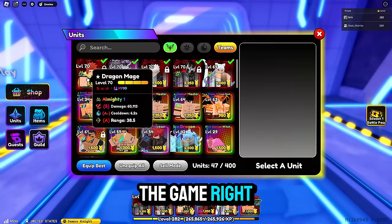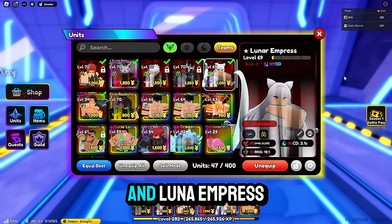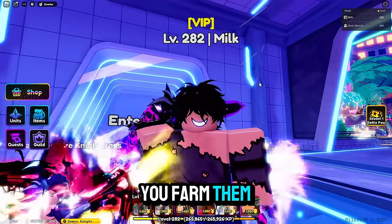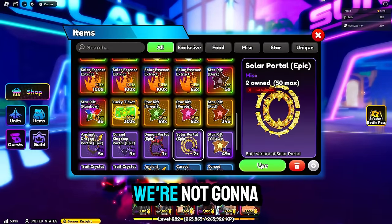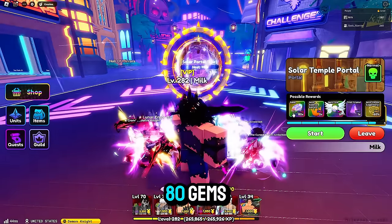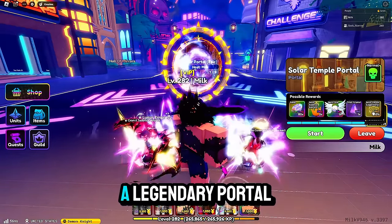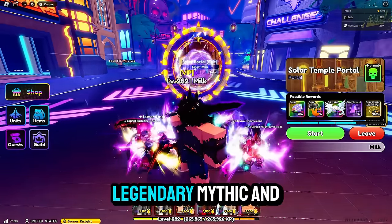The best units in the game right now are free to play. The Dragon Mage is free to play and Lunar Empress is free to play. These two are the best units in the game you can possibly get right now, so make sure you farm them. As you can see, we have a couple of portals right now. An epic portal gives you 80 gems, one spirit orb, and one trait crystal. But in the far right there is a chance to get a legendary portal. The tiers go from rare, epic, legendary, mythic, and secret.